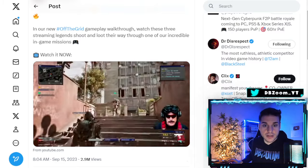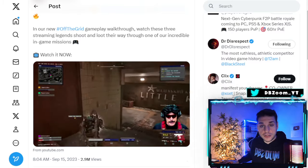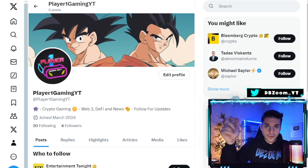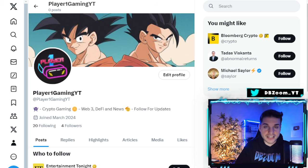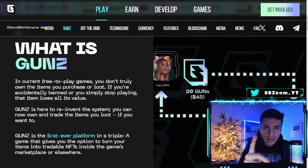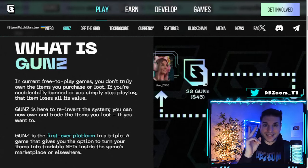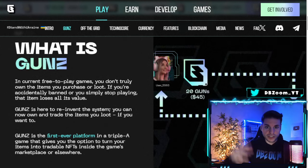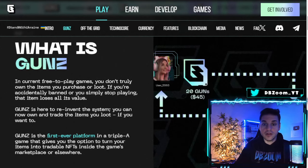I'm personally right now farming everything I can and I'm going to show you guys that in just a bit. The first thing you need is basically two things: you need the GUNS wallet, which you can download already, as well as the game Technocore, which is a game developed by Gunzilla — basically the company behind all this.